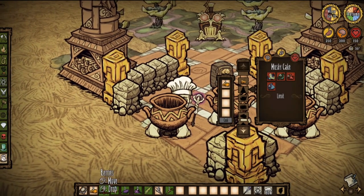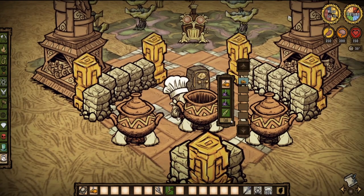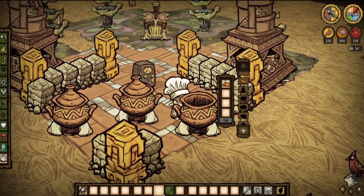To cook the Ambrosia you need one collected dust and one of virtually anything. It even has higher priority over monster meat. However, you cannot use a mandrake.